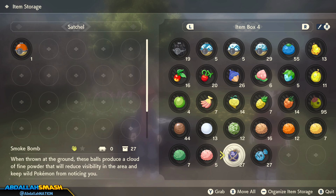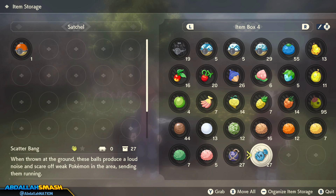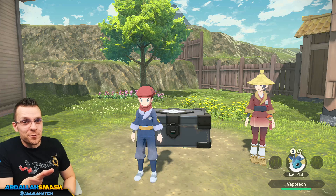Smoke Bomb is really useful for sneaking around — you throw it on the ground and it gives an area of effect that allows you to hide. And Scatter Bang is an item you throw at other wild Pokemon to get them pretty much out of your way.